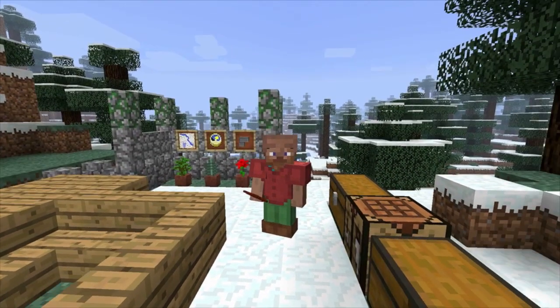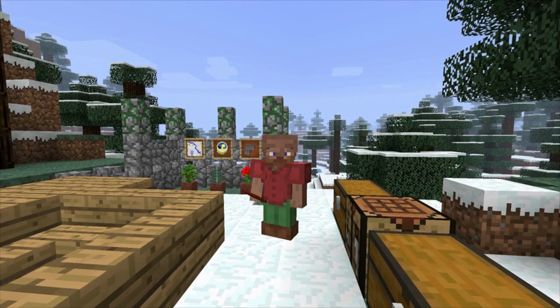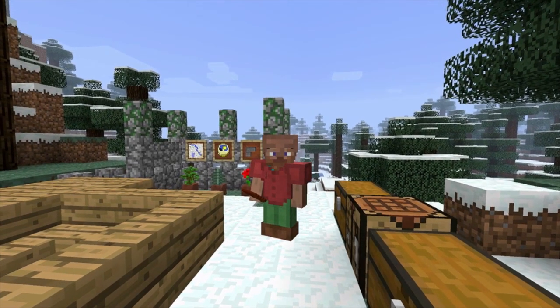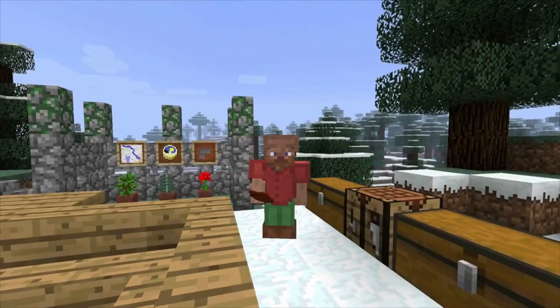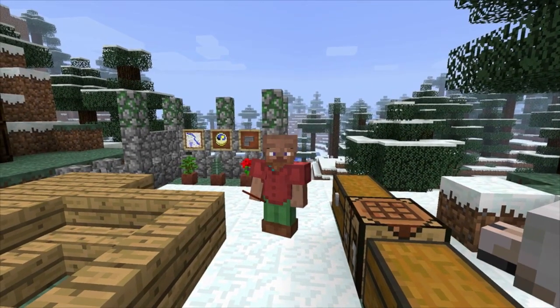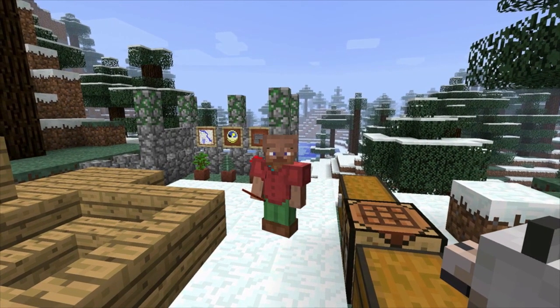That's it for now, guys. Hopefully the rest of the things that we said were going to be coming out that they've been tweeting about — like dyeable glass, dyeable beds, and hats — will be coming out in the next snapshot. But yeah, tons of possibilities guys. Tell us what you think in the comments below, and give the video a like if you liked it. Subscribe, and I will talk to you guys later. Bye.